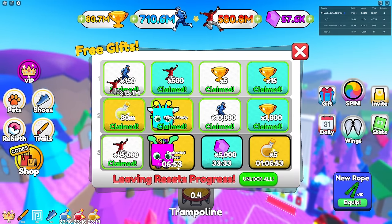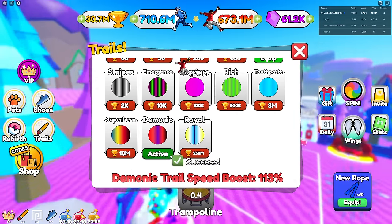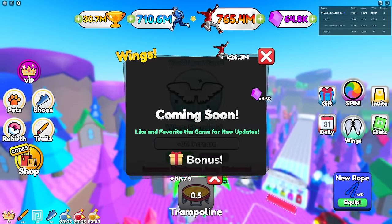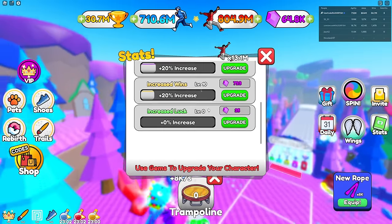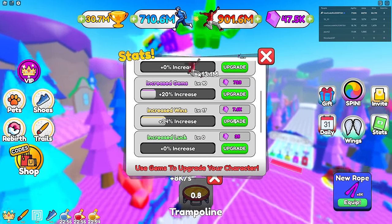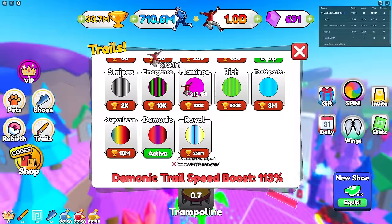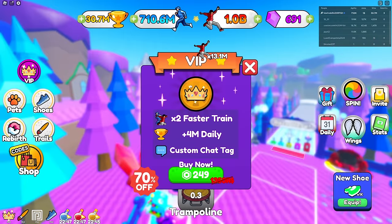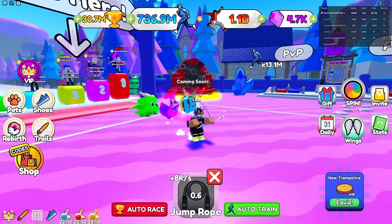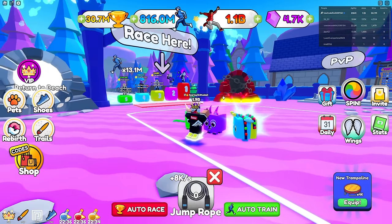In six minutes I'll unlock another reward. Got 80 million so I can buy a trail. Wings are coming soon. For stats let's upgrade more - already got enough speed. I've got billion jump now, so let's make it a billion speed too since we're already in the billions for one.